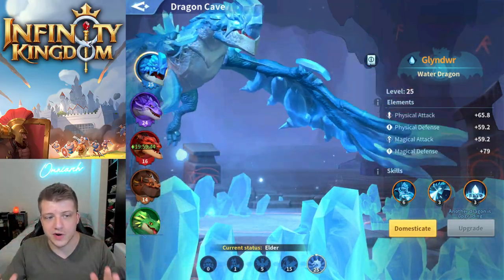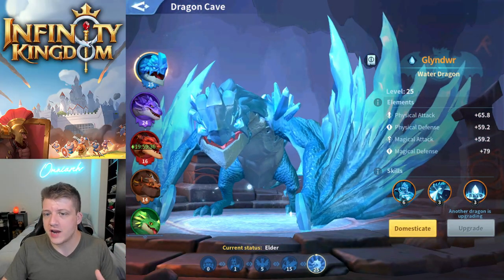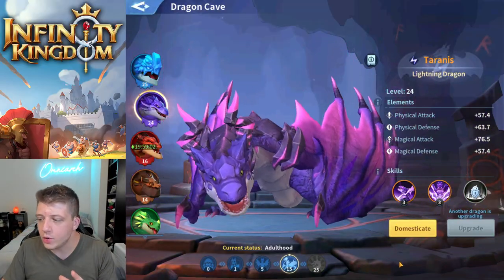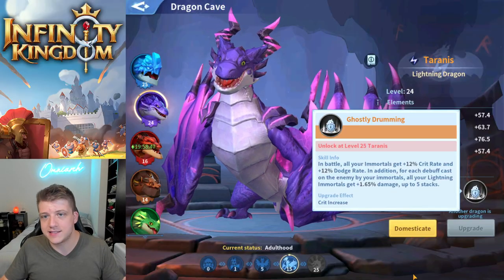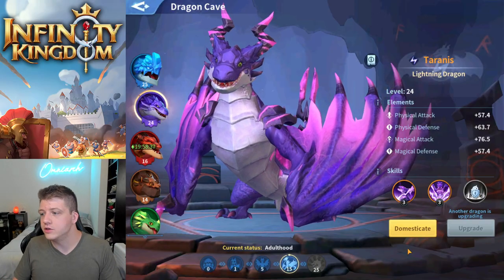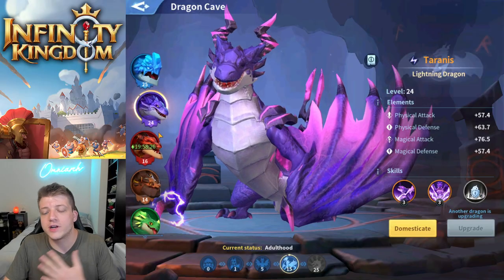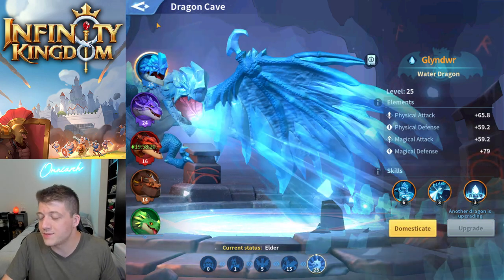Tip number three has to do with your dragons. Dragons are maxed out at level 30, but it's not really worth bringing them past level 25 until late game. The upgrade costs become insanely high past 25, and all dragons have three skills — the last skill is unlocked at 25. Once you have all skills unlocked, levels beyond 25 only increase stats, which is expensive. You'll get more value upgrading other dragons rather than pushing one dragon to 26.